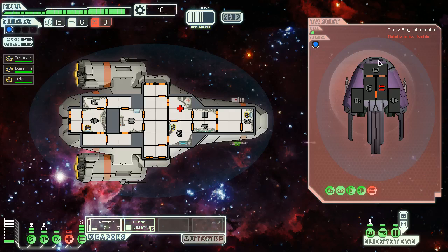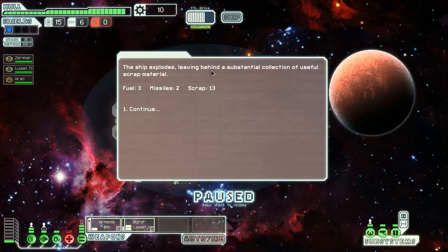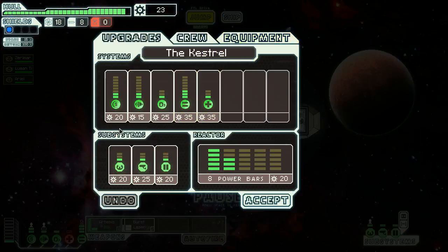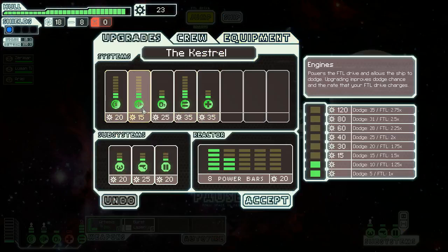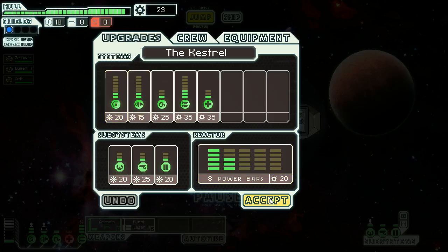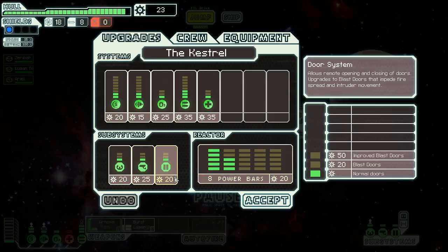What do we get out of it? We got some fuel, some more missiles — so we actually got our missiles back — and some scrap, which I think is what we use to upgrade our ship. We have 23 scrap. We could upgrade our engines — improves dodge chance and the rate your FTL drive charges, which is very good. We could improve shields, though it'll also use up more energy. We could also increase our reactor. Oh, we actually took some hull damage — I hadn't noticed; I was too busy talking.